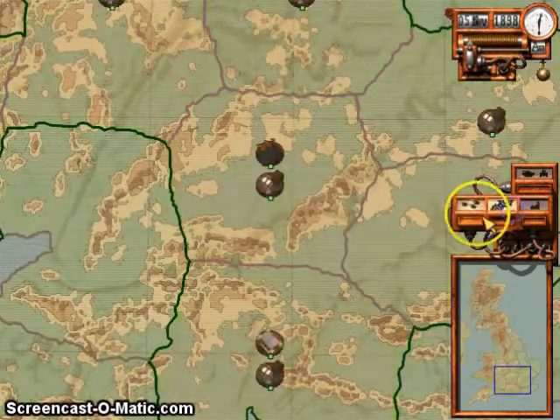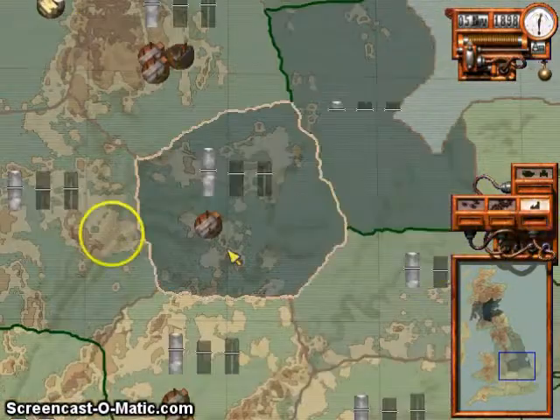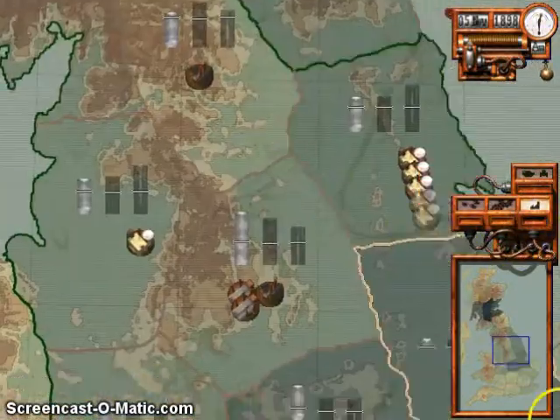Looks like this area is tapped out. Where else is abundant in resourcing? That place looks pretty nice.